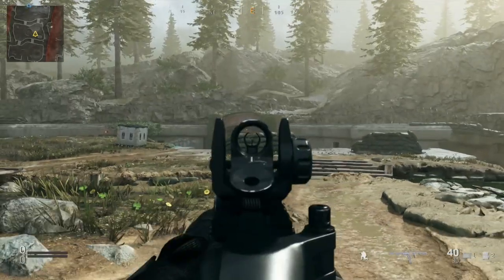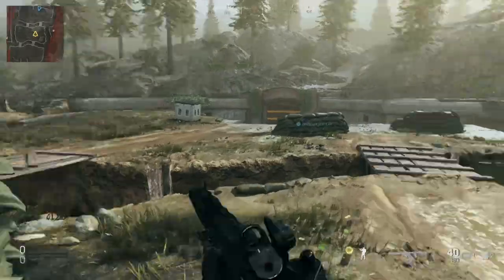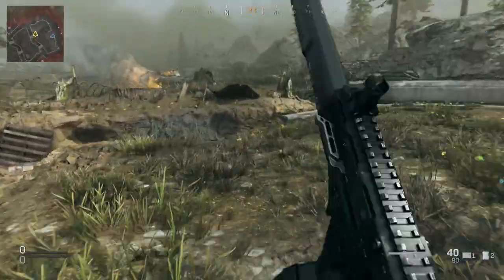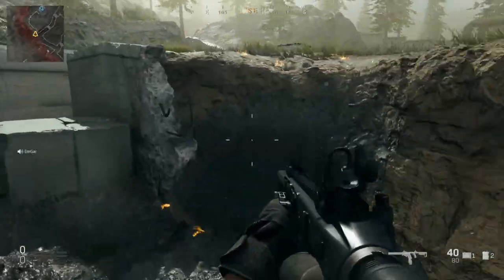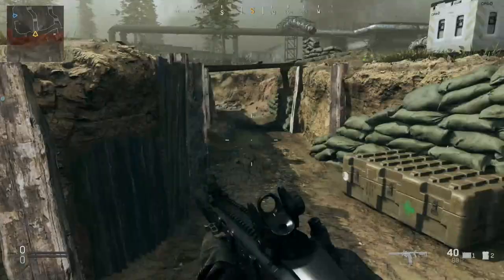Welcome back, peeps. Thank you for tuning in to the Band of Bros channel. In today's video, we're going to be taking a look at how to do the new bunker easter egg with the teddy bear coming out with miniguns in the new Trench map in Call of Duty: Modern Warfare — the new map added with Season 4.